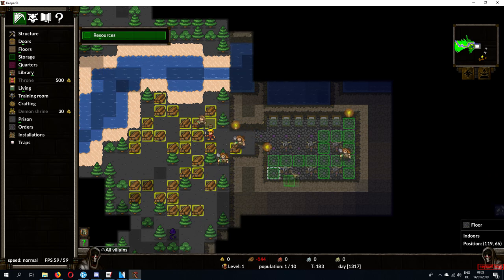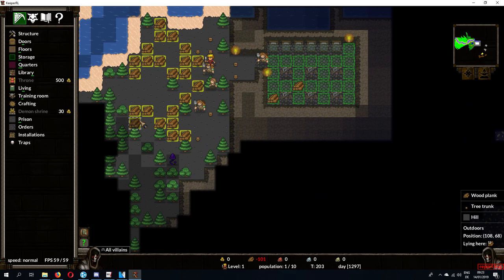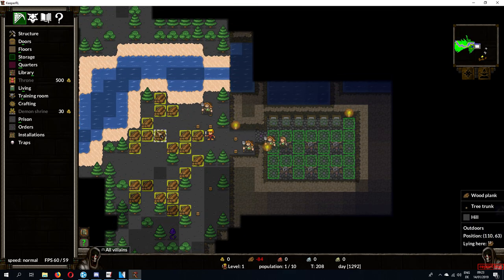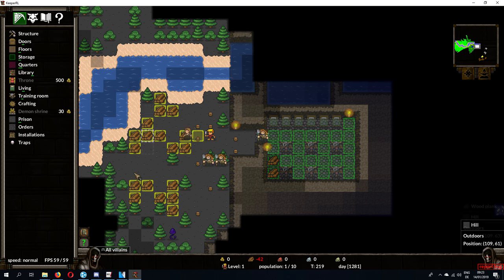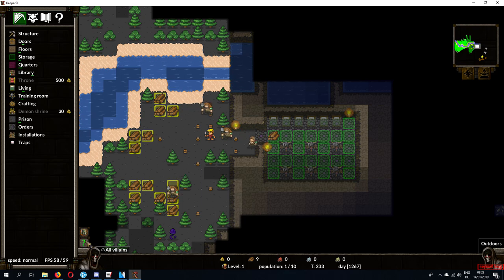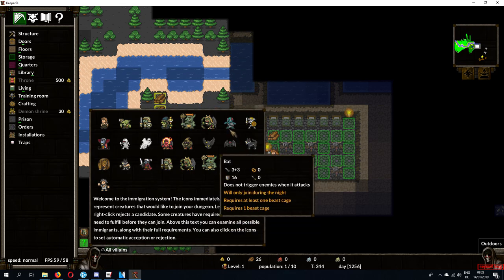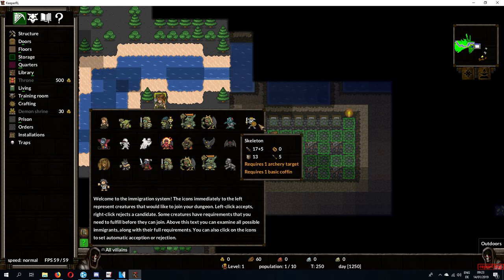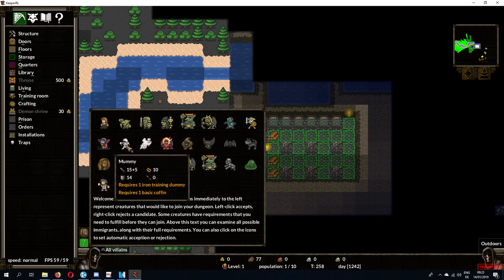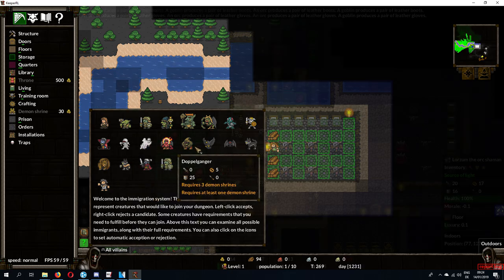The undead minions you can recruit are zombies, skeletons, vampires, mummies, and ghosts. To recruit them, you'll need to make a few gravestones. These should be built in a chamber that's far away from the rest of your dungeon, because corpses will be brought there by your workers. These corpses will rot, and poisonous gases will be released until the corpse withers away into a skeleton. You'll also have to build coffins, which serve as beds for the undead minions.